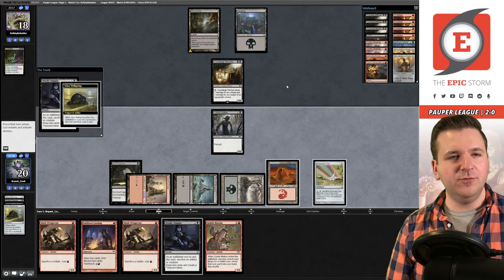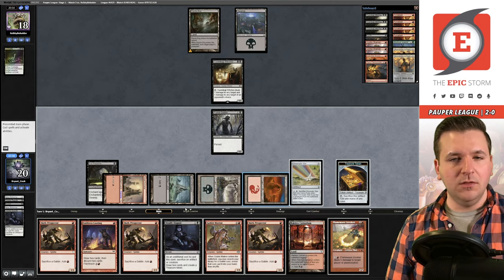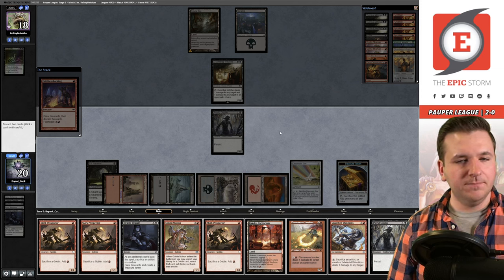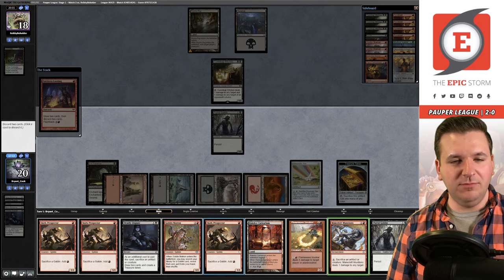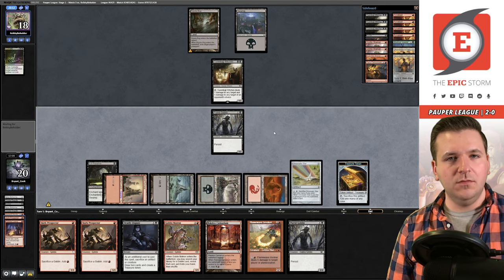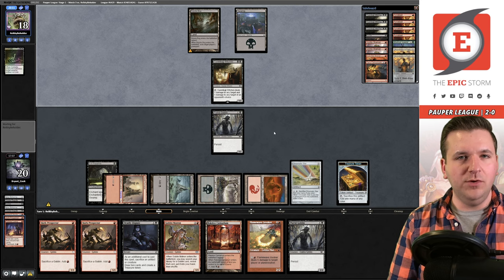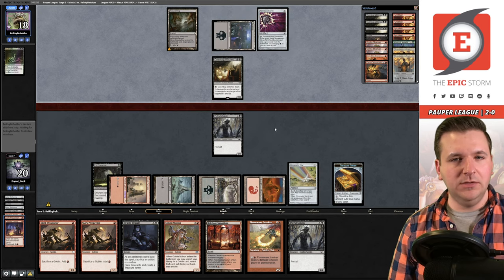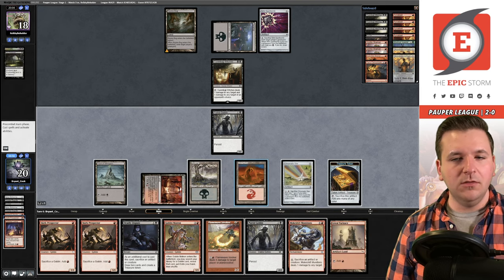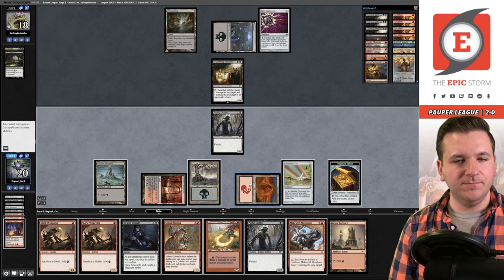We Deadly Dispute the Ichor Wellspring for three draws. Faithless Looting — just looking for First Day, no luck. We discard Munitions and play Prospector number three, passing. We're 33% through our deck. Spellbomb is annoying but we have all the tools as long as we find First Day. We play Makeshift Munitions and pass.